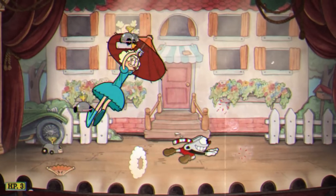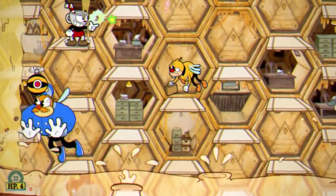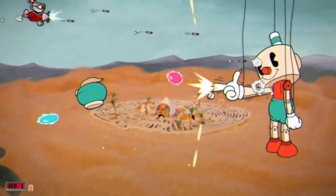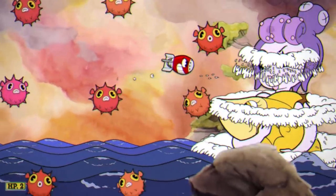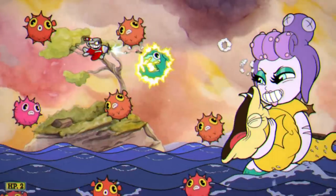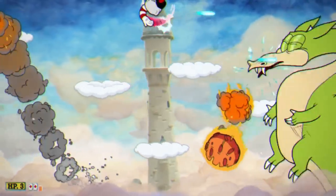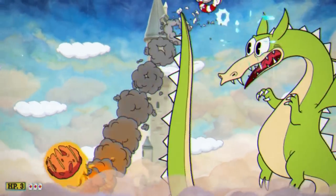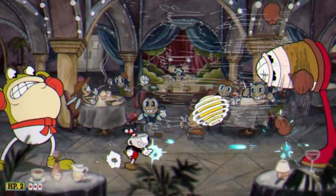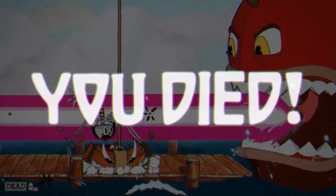One big way that the game ramps up the difficulty in later chapters is to layer on multiple patterns. When fighting this puppet, you'll need to avoid these bullets and these bullets at the same time. And when fighting the mermaid, you might have to dodge an electric eel and a column of sea urchins at once. It's all about taking an otherwise simple attack pattern, and just giving you other things to think about - a fan that pushes Cuphead left, or a water jet that pushes Cuphead up, moving platforms and falling treasure chests.